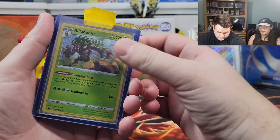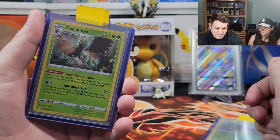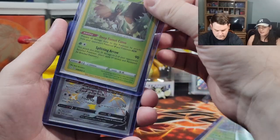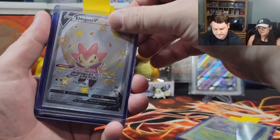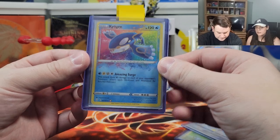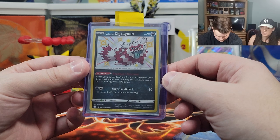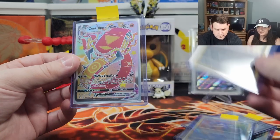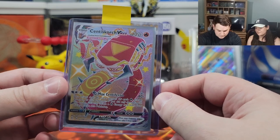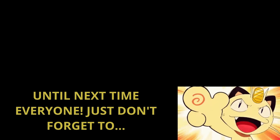So in today's video we pulled another Rillaboom VMAX, which — this Pokemon grows on me every time. We got the promo Shiny Eldegoss V. We got the Amazing Rare Kyogre — actually, now that I'm really looking at it, it looks pretty good, just a little high off the bottom. We got the Shiny Zigzagoon — he's a Rockstar, and this one's pretty centered too, looks really good. And the big winner, the Centiskorch VMAX Shiny — this one is not centered, but it's fine, it's a beautiful card. Well, we hope you enjoyed today's video. Don't forget to like, comment, and subscribe, and we'll see you all next time. Bye! Until next time, everyone.